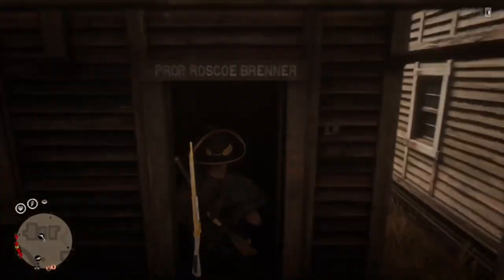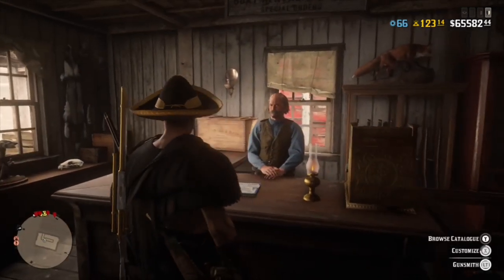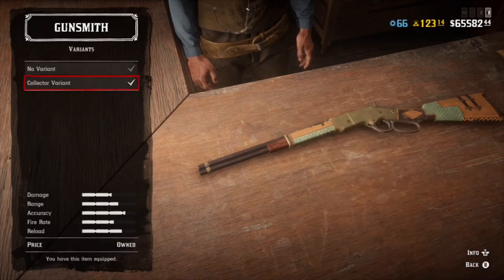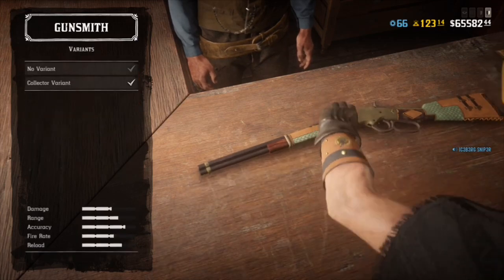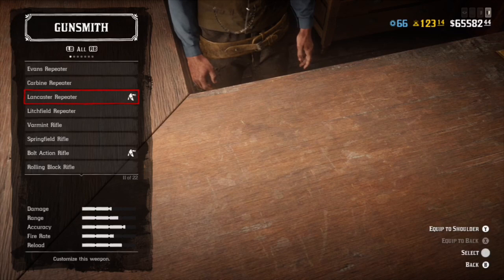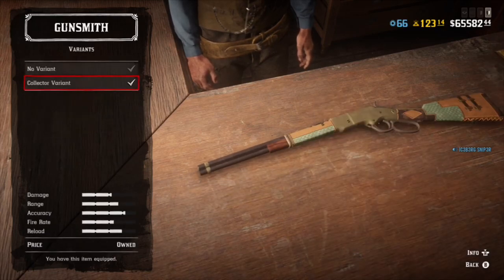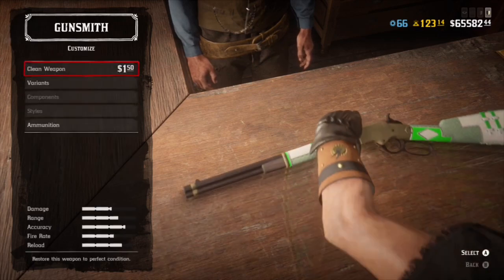Now I'm going to show you how to get the green Lanchester. Walk back inside the gunsmith, hold X to customize, go all the way down to the Lanchester repeater, click on variants, and put the collectible variant on it. Back out, then go back into the Lanchester, go to variants, and click the collectible variant again — you should hear that click. After the click, back out and it gives you an invincible one. Go back in, click it again — invincible one again. Go back in the menu, go to variants, and click it one more time. It should say equipped — boom, it gives you the white and the green.